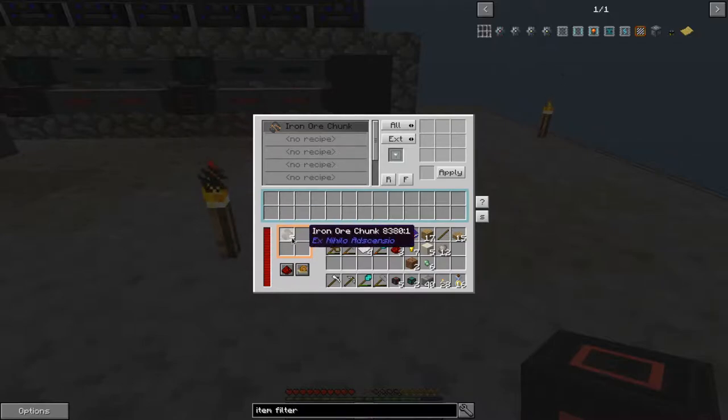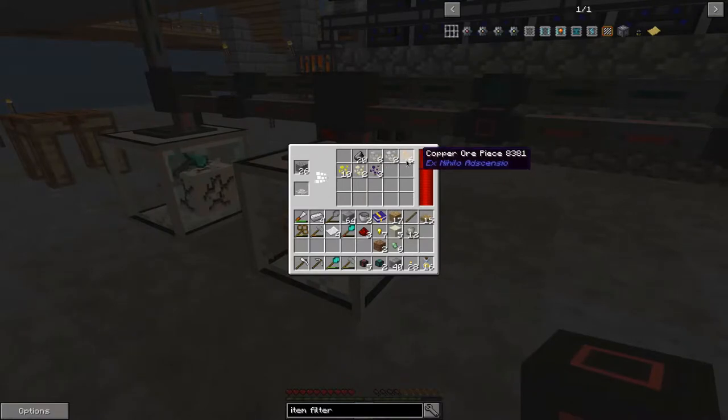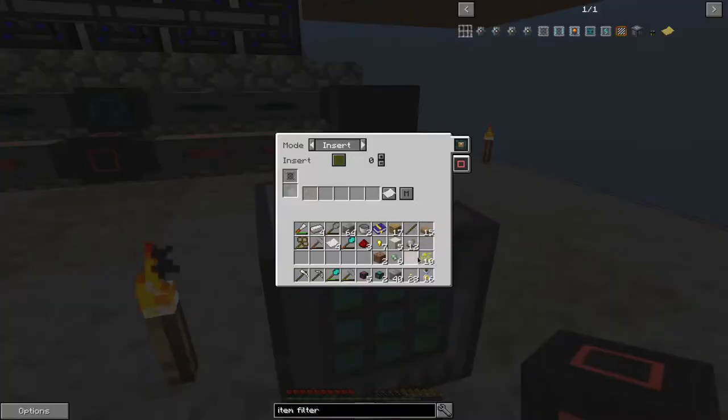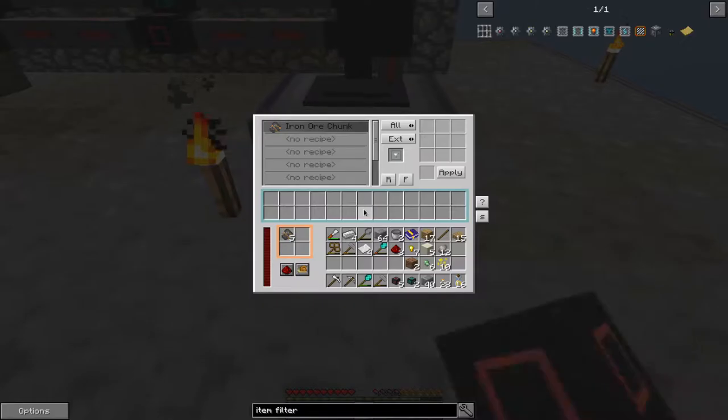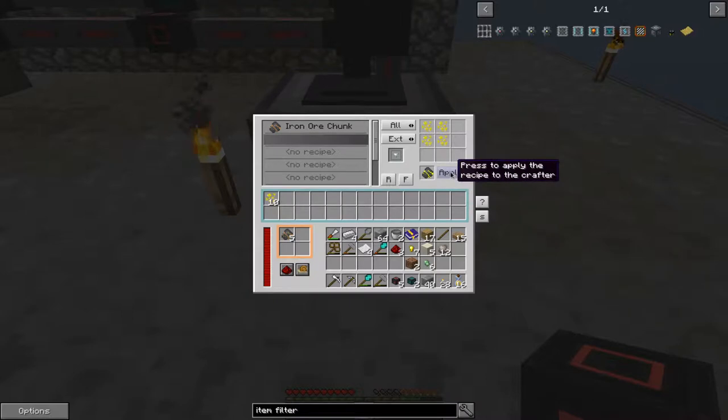So it's crafted all of those into five iron ore chunks. Now let's start with the important stuff. Gold is fairly important — if we add gold to the whitelist here, then we create a new recipe for gold and apply that. And it creates that as well.